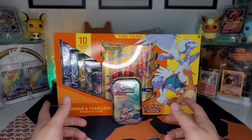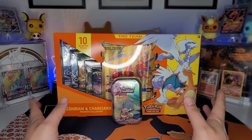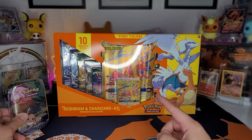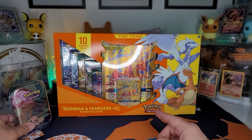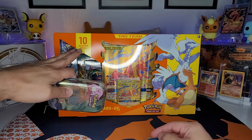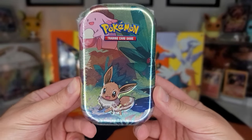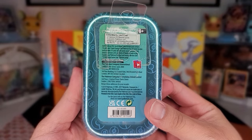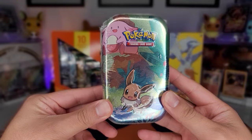What is going on trainers, and welcome to another episode of Gabe's Book Stop. Today we're gonna be opening up this Raichu & Charizard GX Premium Collection Box — it comes with 10 booster packs — and also we're gonna open up this Kanto tin, which has two booster packs, a coin, and a portrait card that matches the same print as the front of the tin.